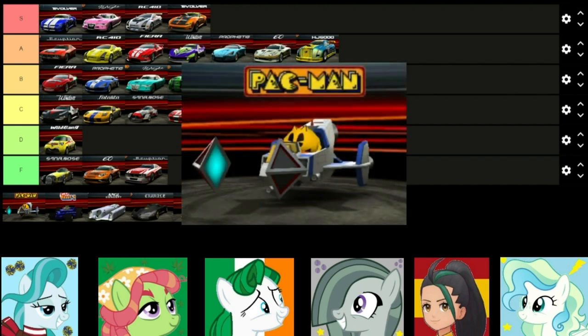Finally you guys get to see my favorite car in the game — feast your eyes on the mechanical wonder that is the Namco Pac-Man! I love this thing. It's so unique with the way it uses Pac-Man's sound effects for its engine sound, not to mention its unique physics — it literally floats and drifts so beautifully. It's also the second fastest car in the game.